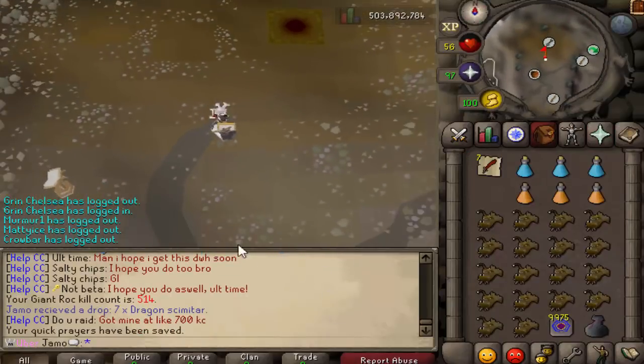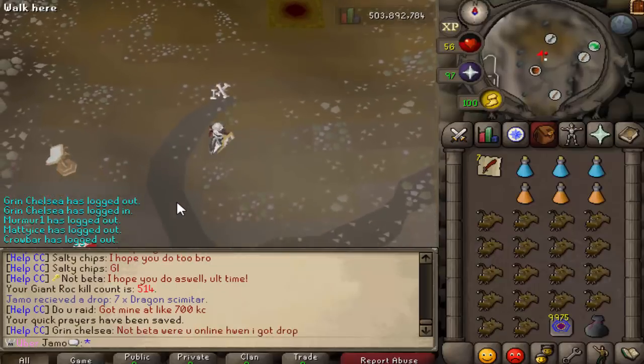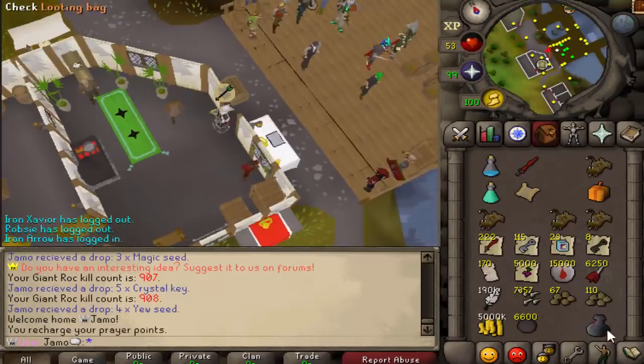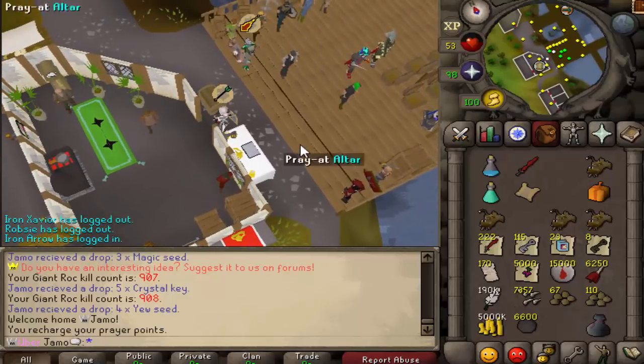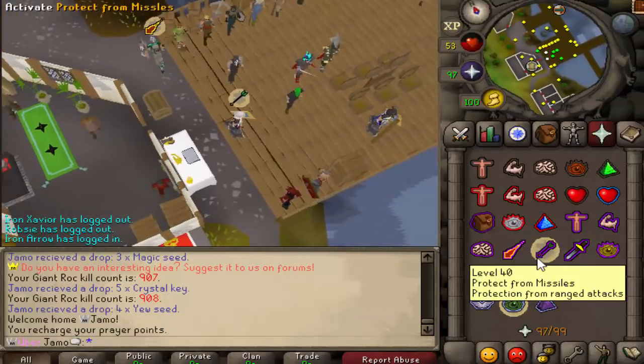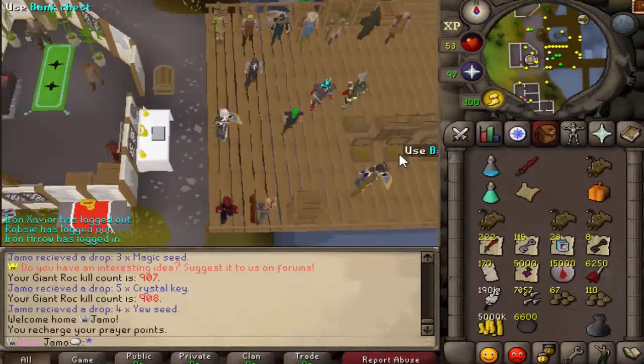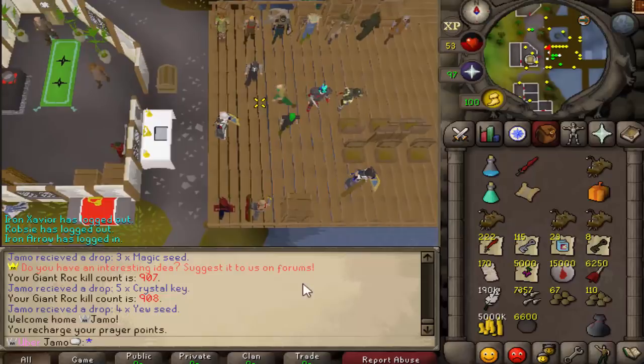So I will be back with 400 Rock kills. Alright, so that is it. We are out of teleports. 908 is the final kill count. I don't even have to sell anything or exchange anything to let you know that yes, it is definitely worth it.